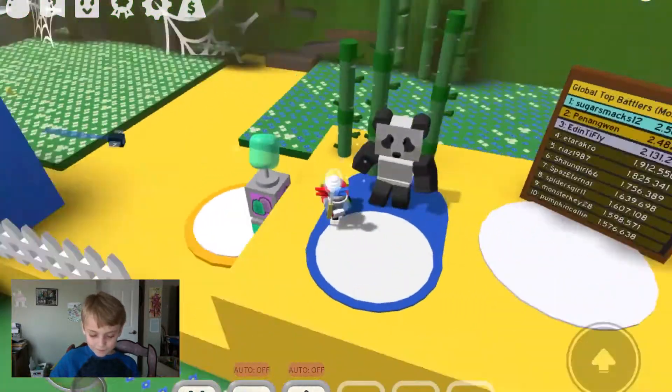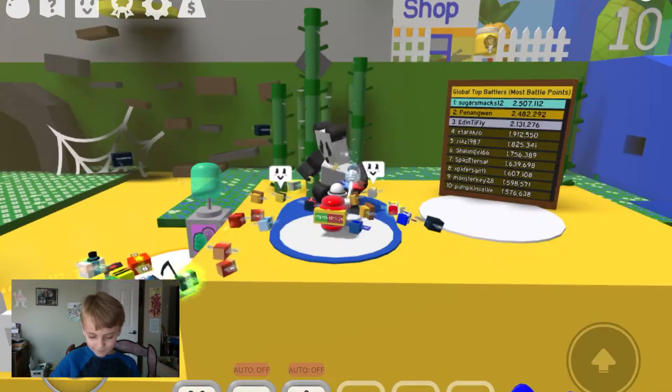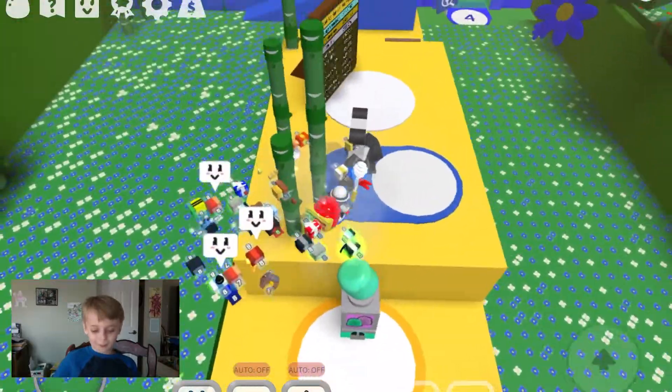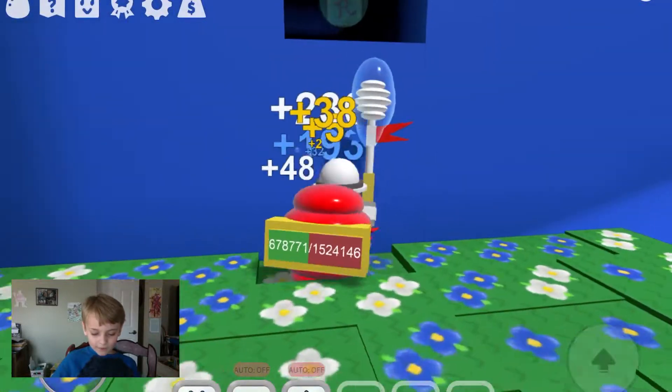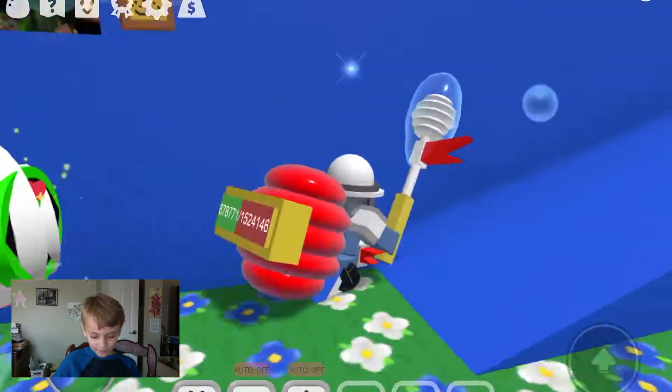When you get to 5b, you'll see Panda Bear — talk to him. Also, you might be over here seeing this royal jelly and wondering how to get it, because you can't jump that high.